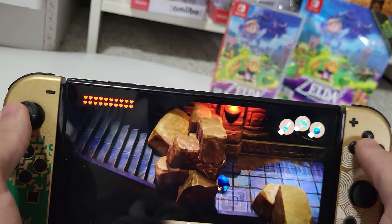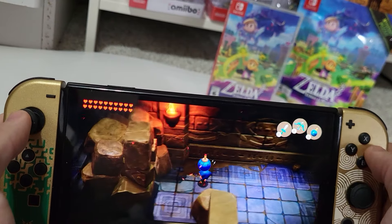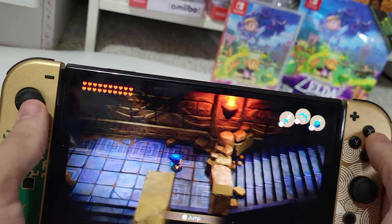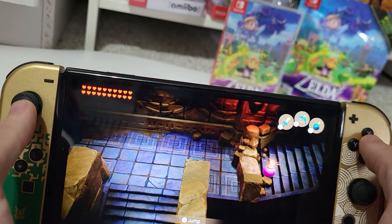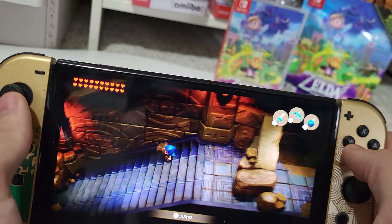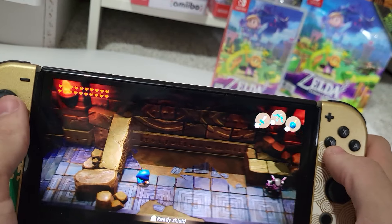What's over here? I see stairs there. The bombs don't blow it up — that's weird. Well, let's go this way. Okay, maybe if I just jump. There we go. When all else fails, just jump. It's telling me what to do too, so that's good.